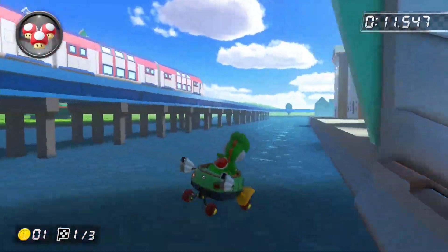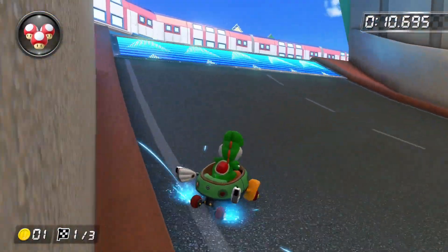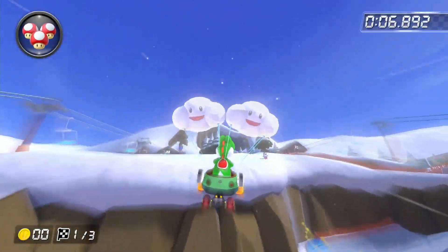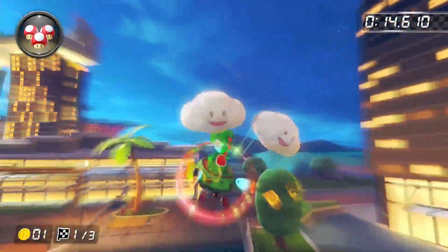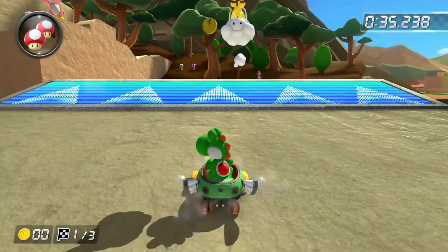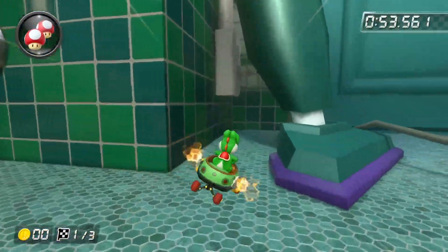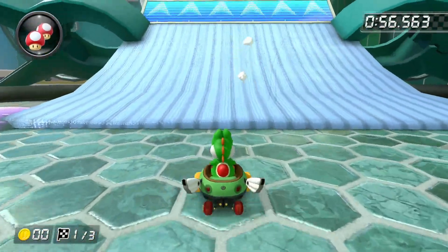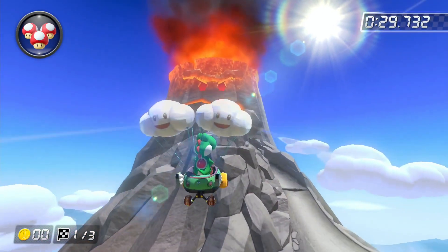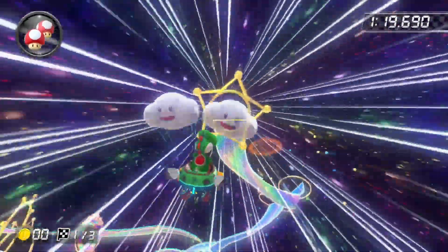Amsterdam Drift was impossible right from the start — I drifted and didn't get the glider to pop up, but Lakitu put me right back before it. DK Summit had an impossible cannon glider, and the same thing happened with Singapore Speedway. I drifted off Athens Dash's first glider but Lakitu took me back where I came from after falling off. Squeaky Clean Sprint was also impossible for the same reason. DK Mountain had a cannon glider right from the start making it impossible, and lastly Wii Rainbow Road also had a cannon glider making it impossible.